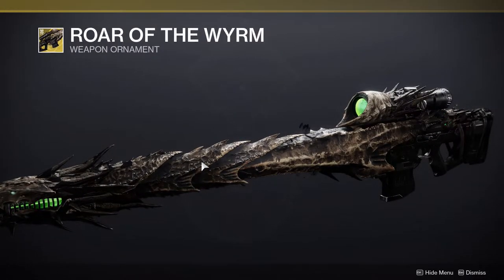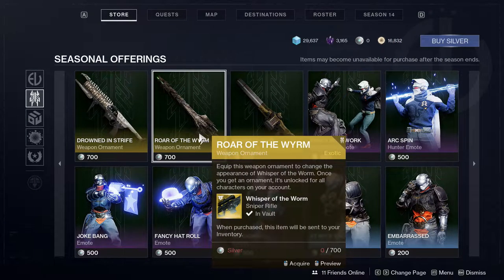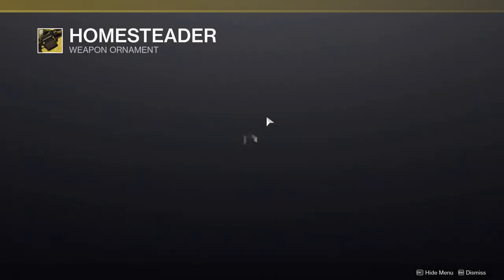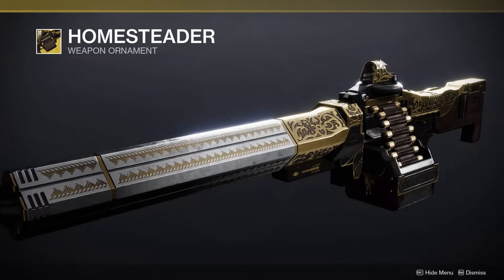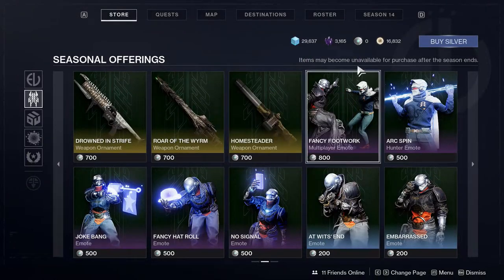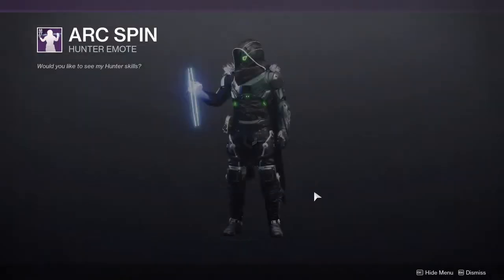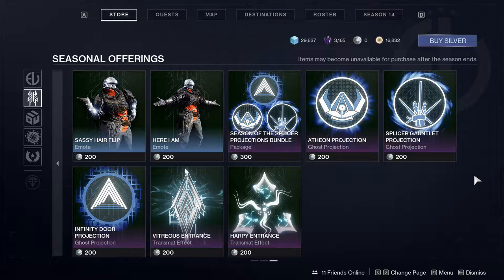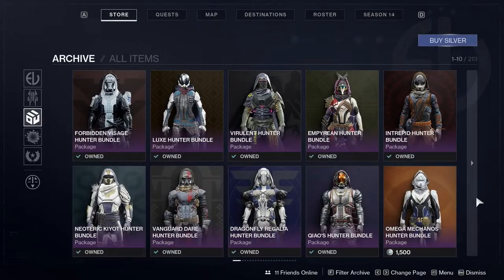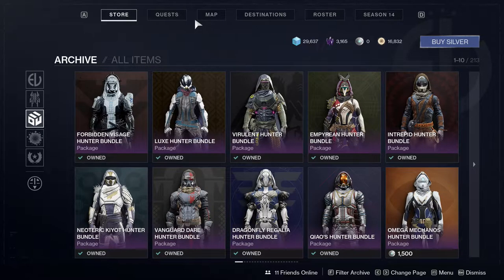We also have a Whisper of the Worm ornament which looks fire. I don't know if I'd want to get it but it looks super cool — if they sell it through Eververse I'm definitely picking it up. Then Xenophage is also getting a really cool Tex Mechanica look, I love it.